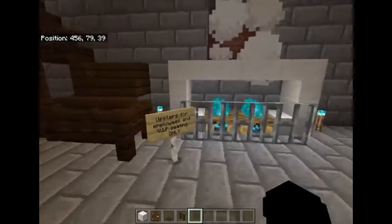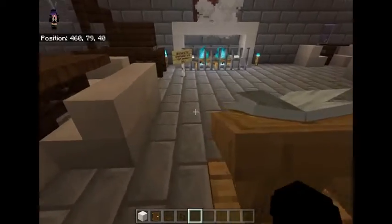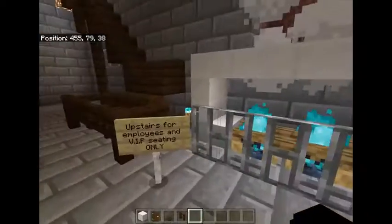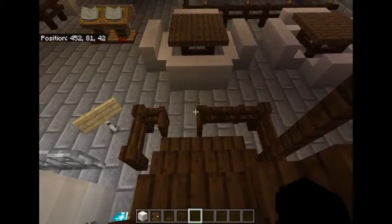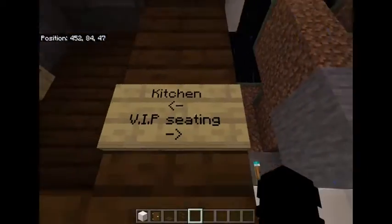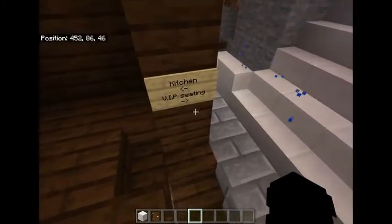Without the sign, as you might have read, it says: upstairs for employees and VIP seating only. So if you read 'VIP seating' you're probably like, what's VIP seating? I don't think most restaurants have that, well most have like a party place. But these stairs I like. Kitchen is to the left — let's close that door — VIP seating is to the right.